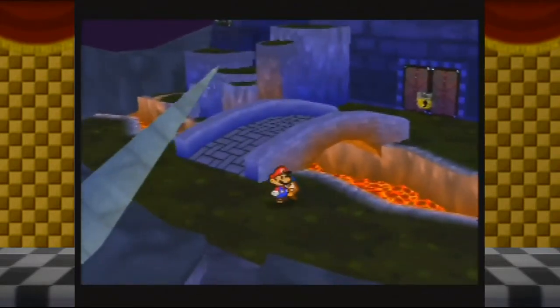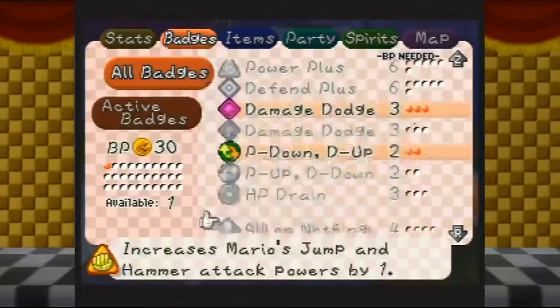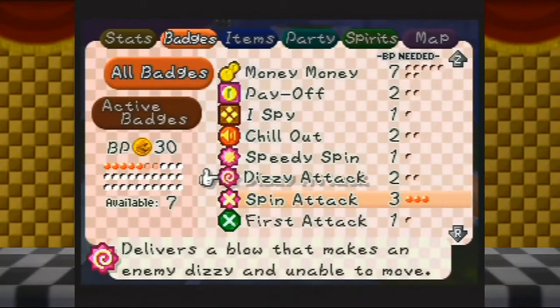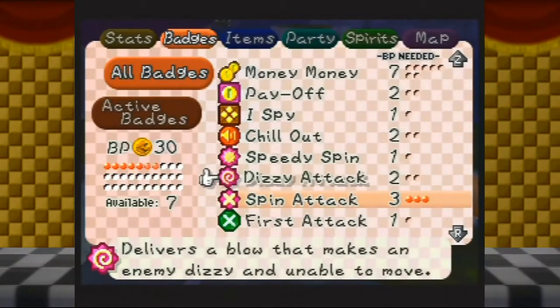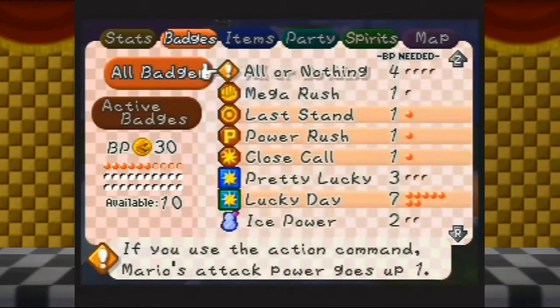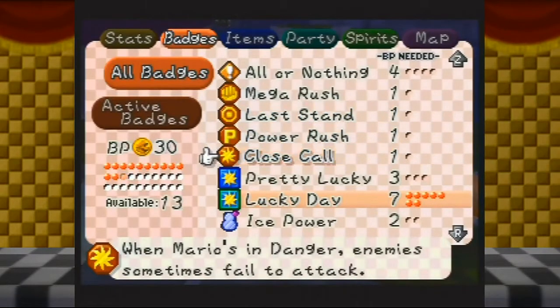On that note, let me go ahead and swap some badges around. We no longer need the stuff for those fire enemies, so let's take those off. Let's also take off Dizzy Attack — it's actually kind of redundant having it alongside Spin Attack. Because Spin Attack will just kill an enemy. With that in mind, let's take off Spin Attack. And considering I'm at 50 HP now, I don't see myself sitting at low HP very often anymore. So we'll take off these items, finally.